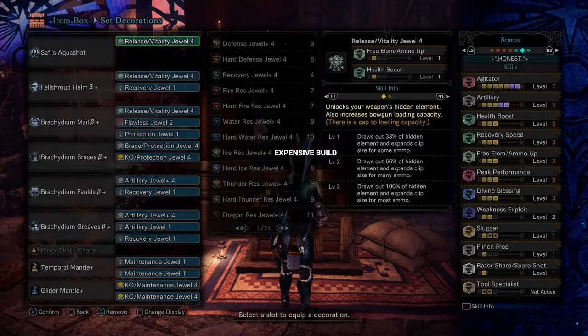The skills in this build are: Agitator Secret Level 7, Artillery Secret Level 5, Health Boost 3, Recovery Speed 3, Free Element Ammo Up 3, Peak Performance 3, Divine Blessings 3, Weakness Exploit 2, Slugger 1, Slinky 1, Razor Sharp Charm. Armor set bonuses: Agitator Secret, Artillery Secret, and Super Recovery.